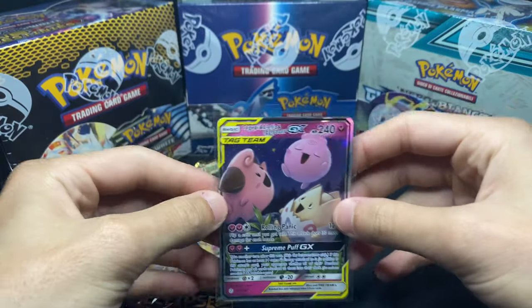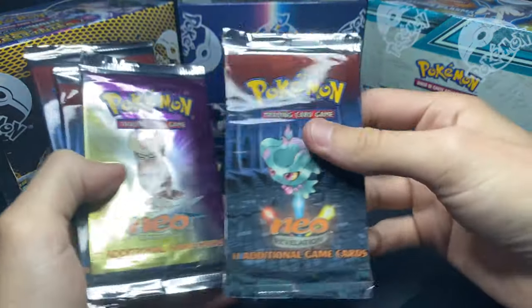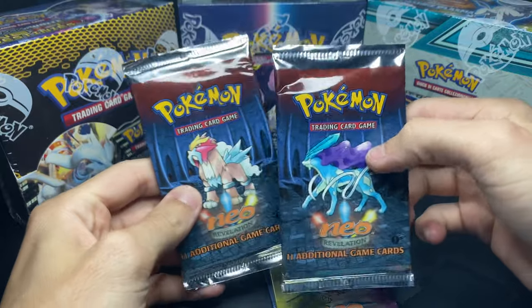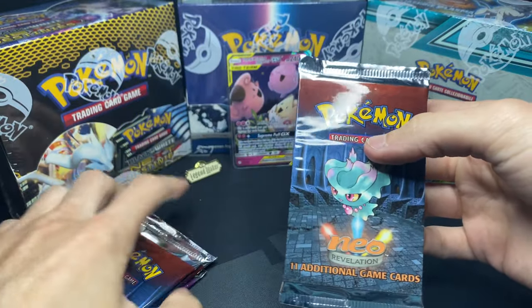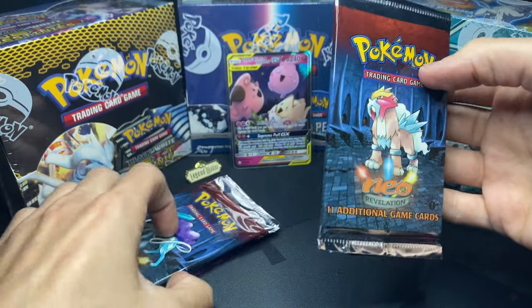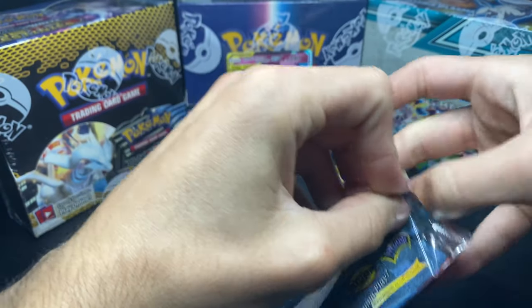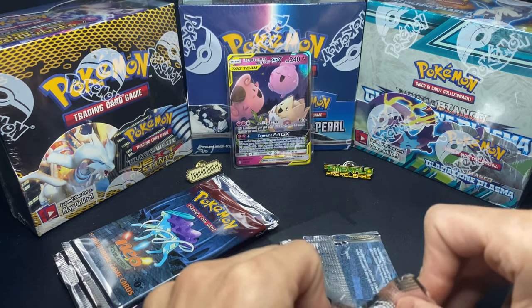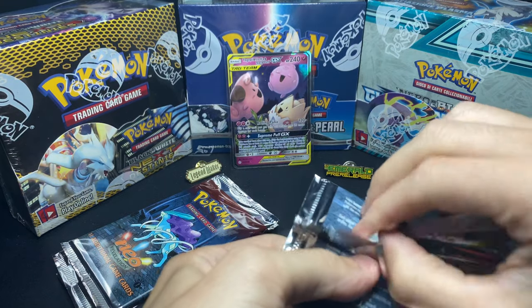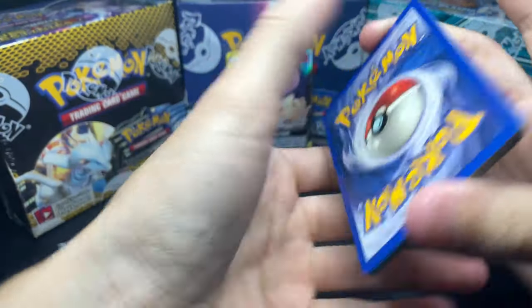We still have one more pack to open from that 3-Pack Blister, off-camera because I didn't want all the cardboard in the area. So here we go - we got 1 Unlimited, Neo Revelation, a Noctowl, and 2 First Edition. I want to save the Neo Destiny pack for last. I like Suicune, so we'll save him. Before this video, I did look up the card trick. Let's get this opened up - I want to try to preserve these packs because they are 1st Edition.